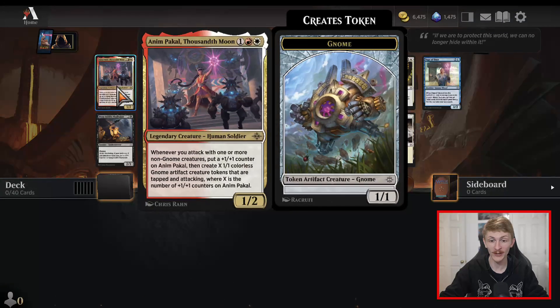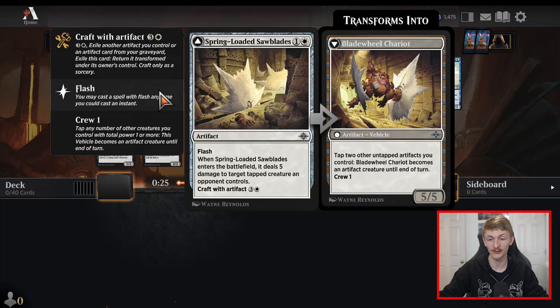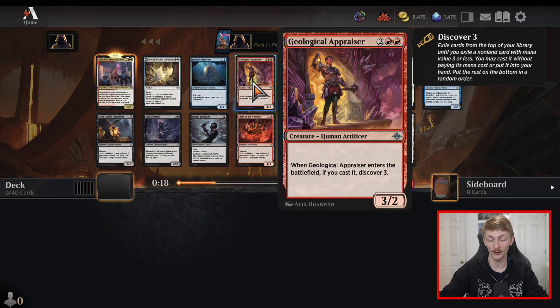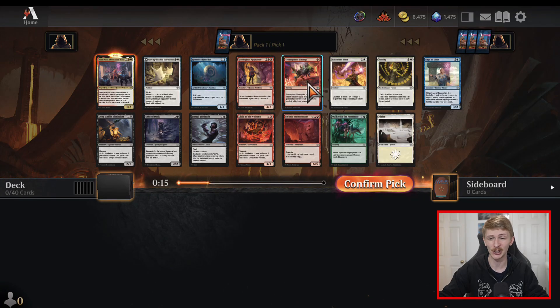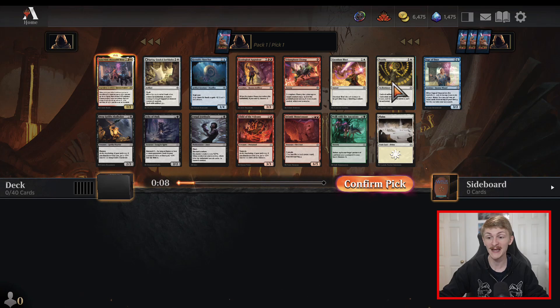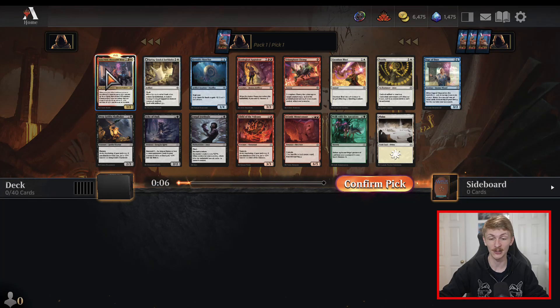Hopping into pack number one here, our rare is Anim Pakal, Thousand Moons. This is definitely a card I've been blown out by quite a few times and I'm super excited to see it in this pack. It's just a straight-up bomb and bombs are hard to answer. Other than that, there's Spring Loaded Sawblades which is just good interaction in any control white deck. There's also Geological Appraiser, just a top red uncommon, and you can't go wrong with Triumph and Chomp — one mana deal two damage with potential upside is always good. And Petrify too — man, this pack is loaded.